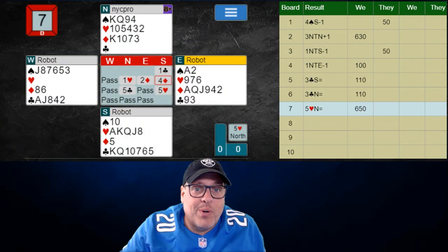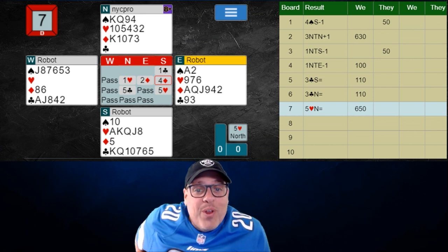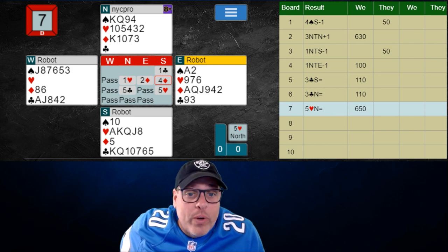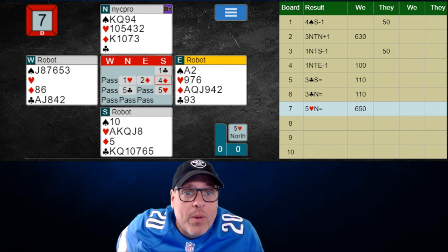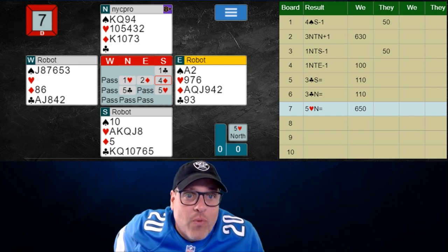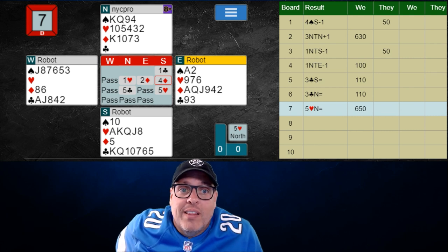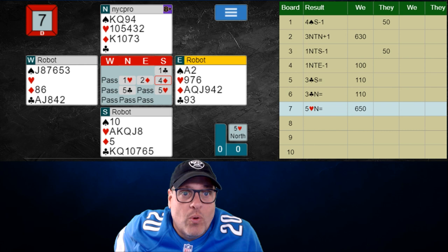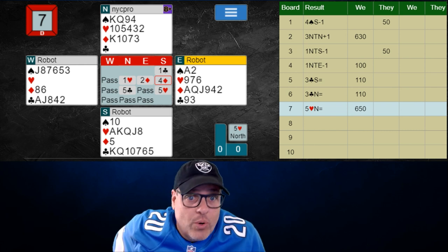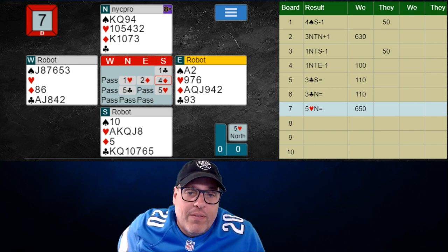Good to stay out of slam — we don't want to bid slam when they have two aces. If we were void in diamonds, we might consider it, especially when partner decides to continue. Partner did a really good job here. After we bid four diamonds, in realistic circles, four spades would be their control bid showing first or second round. They only bid first round controls, which was descriptive. We know we're missing the ace of spades, so we just kick it into five hearts.